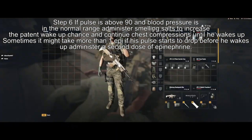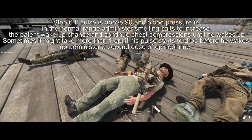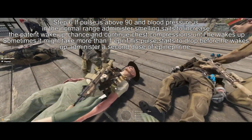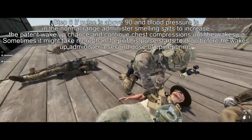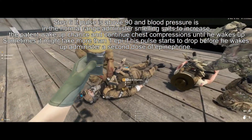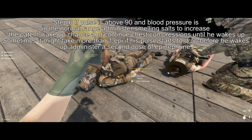Step 6: if the pulse is above 90 and blood pressure is in the normal range, administer smelling salts to increase the patient's wake-up chance, and continue chest compressions until he wakes up. Sometimes it might take more than one epinephrine — if his pulse starts to drop before he wakes up, administer a second dose of epinephrine.